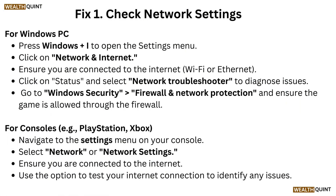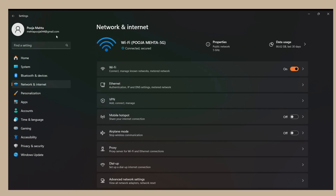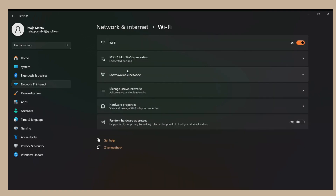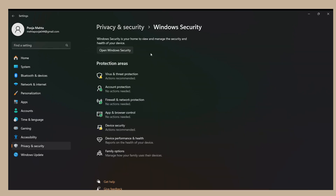Fix 1: Check network settings. For Windows PC, press Windows plus I to open the Settings menu. Click on Network and Internet. Ensure you are connected to the internet via Wi-Fi or Ethernet. Click on Status and select Network Troubleshooter to diagnose issues. Go to Windows Security, then Firewall and Network Protection, and ensure the game is allowed through the firewall.